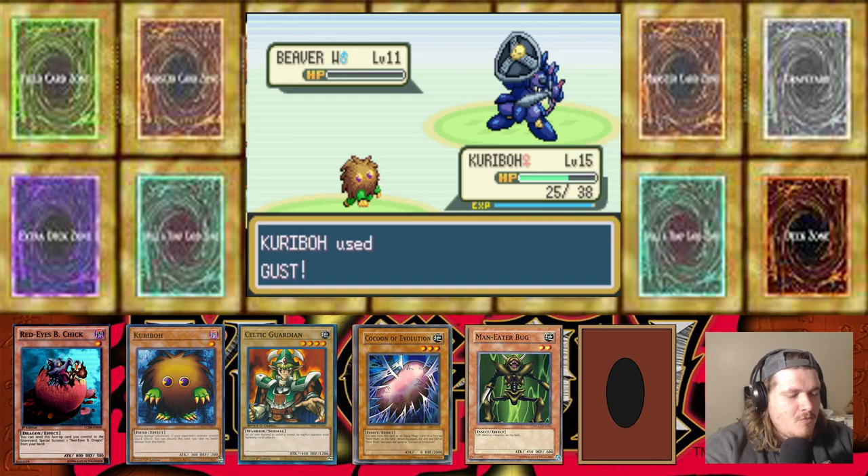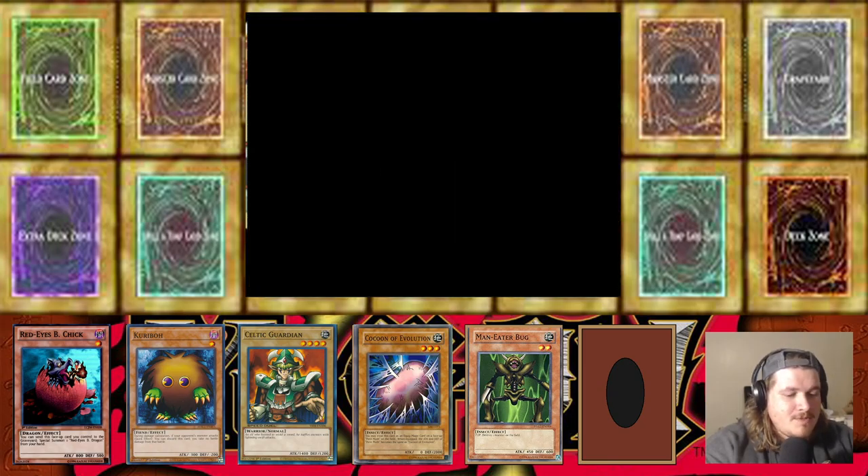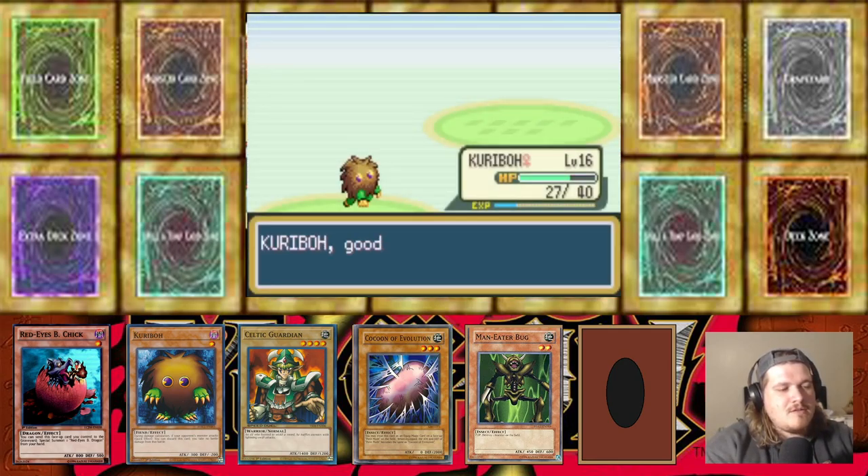Alright, we took out the Beaver Warrior. Just took out the Beaver Warrior — and Feral Imp's coming out. We're gonna switch and get Red Eyes Black Chick out there.